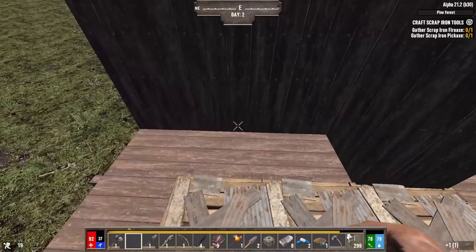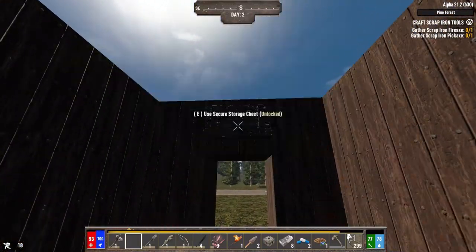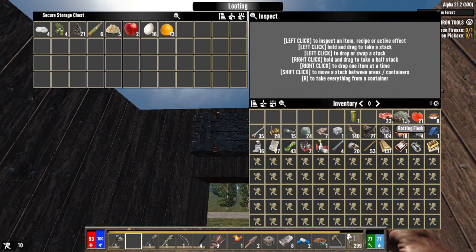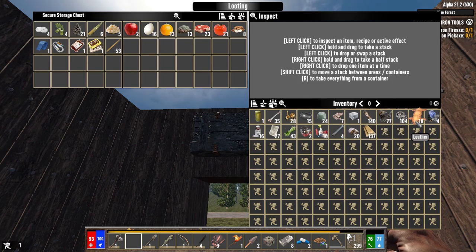Some things I definitely don't need on me right now — 762 ammo, not getting a rifle anytime soon; oranges, can't cook them; raw meat; yucca; military blood draw — plenty of things we won't be messing with for a while. We'll do the leather too — nice little inventory clearing so I can carry more things.